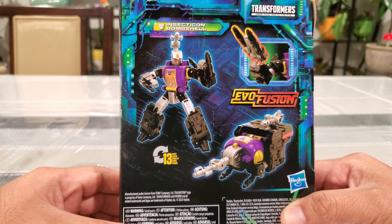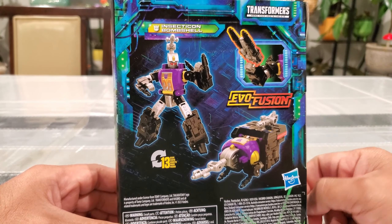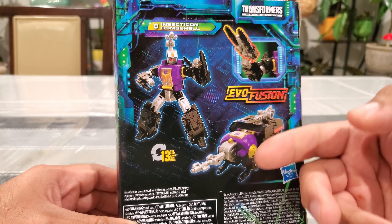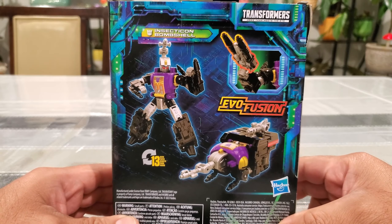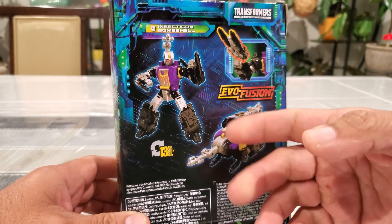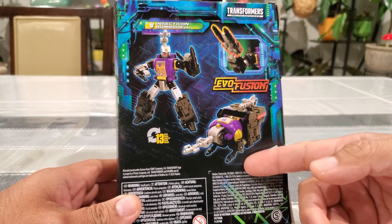The back shows 13 transformation steps, so I don't anticipate a very difficult transformation. The Evil Fusion here looks like you just take his shoulder cannons and make a gun — pretty simple. I get these figures for the transformation.